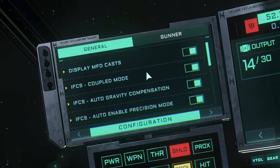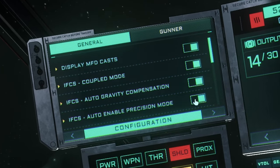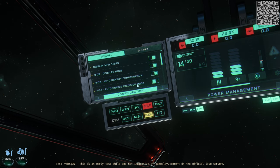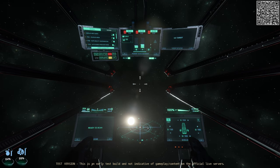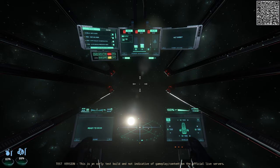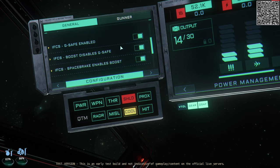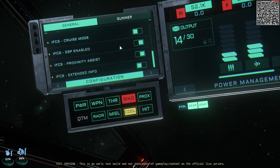The configuration menu is very handy as it can modify a bunch of different things without a key bind. For example, there is auto enable precision mode — it is currently on. If we turn it off, it will eliminate the speed limiter for when your landing gear is down. If I lower my gear and move forward, you can see my speed is well over the limit of 30. If we turn precision mode back on and move forward again, we are once again limited. Key binds for these still exist; this is a way to visually change it manually while in the pilot seat.